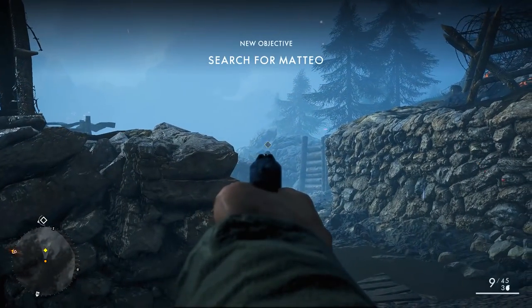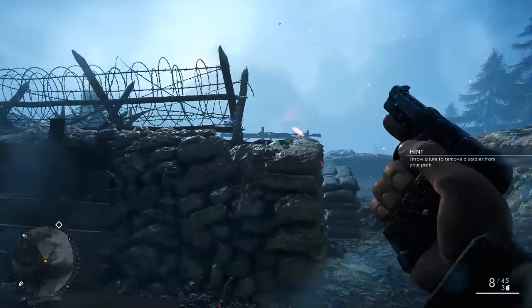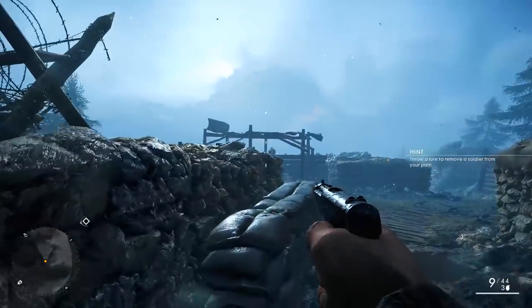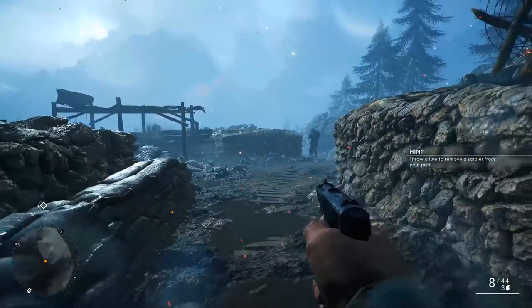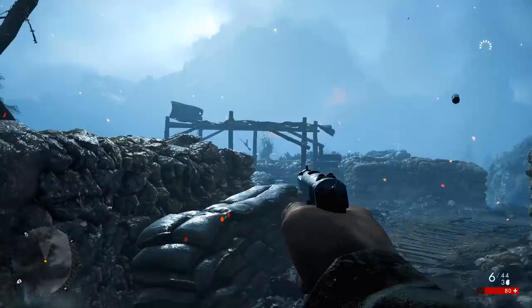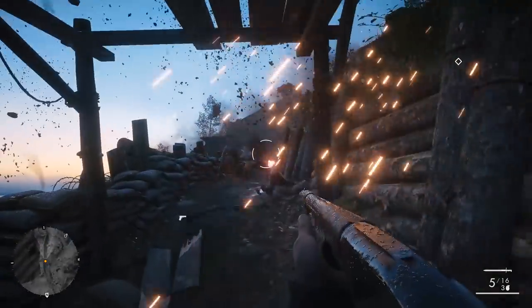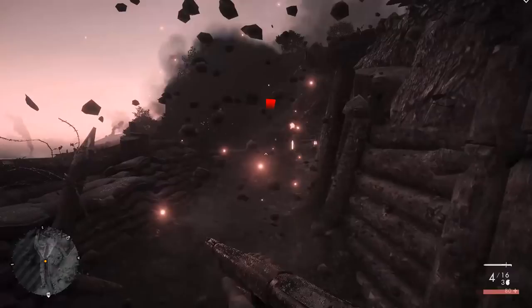When you start the second part of this campaign, just pull out your pistol and you should have no problem getting the 10 kills you need to beat the Codex challenge. The challenges for this mission are so easy, you don't even really need a guide — it's just very straightforward. Now the fourth campaign, The Runner, takes about 90 minutes and is another pretty easy campaign to complete the challenges for.